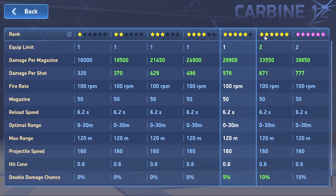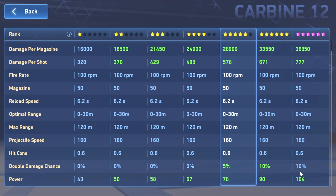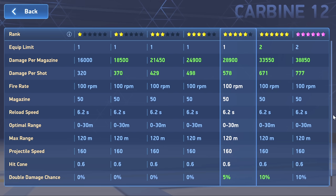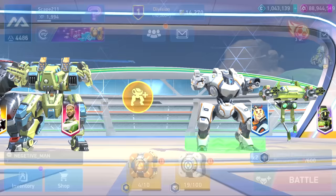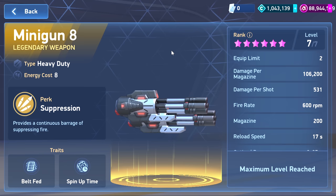The other cousin to compare is the carbines — I grabbed the 12, but the 8 would have similarities. Even the 12 has more overall damage per magazine. It does less shots but more per shot. Its optimal range is low but max range is good, the hit cone is way smaller, and it has a double damage chance. You can see how the carbine has perks better than the minigun straight up — same idea with the pulse cannon in terms of shot spread. The minigun has clear downsides.